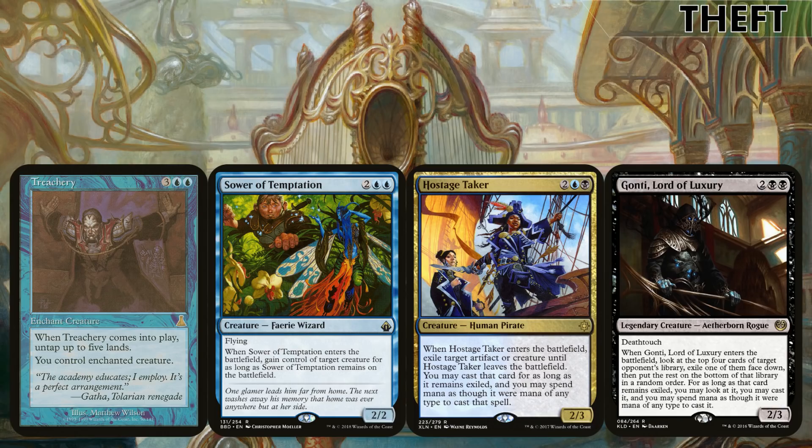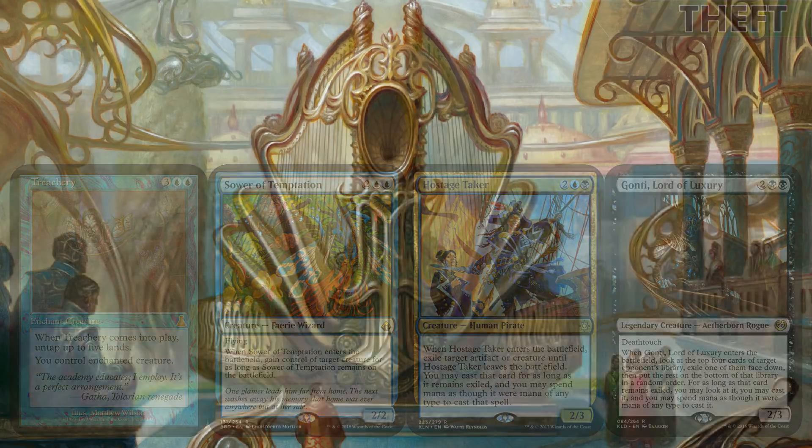Another thing I've shoehorned into the deck is Theft — I love stealing things from opponents. Treachery makes it very easy: we just control the enchanted creature, simple as that. You untap 5 lands when it comes into play, but try untapping 10 with the commander — turn it into a ramp spell. Hostage Taker and Gonti have similar effects where we can steal cards from opponents' field and cast them, but we can double up the options. Cast their stuff, not ours — that's the dream.